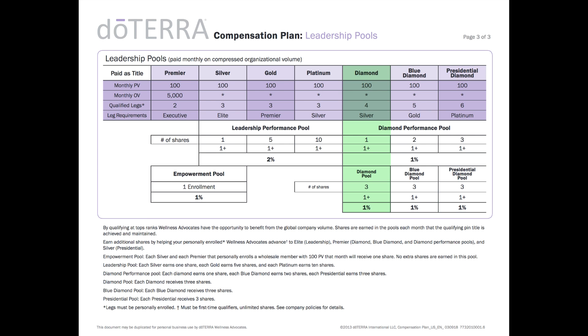The combined pools for diamonds on any given month average around $4,000. For blue diamonds the average is about $12,000, and for presidential diamonds the bonus averages about $35,000 — though it fluctuates, with the presidential diamond pool fluctuating the most. That is the basics of the compensation plan. If you have any questions, feel free to reach out to us.